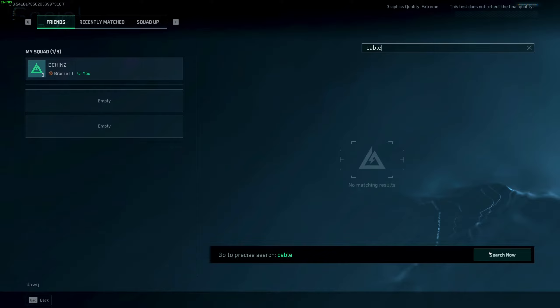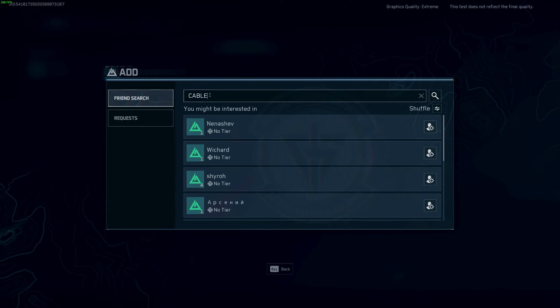I'm going to hit the search now button, and it's going to tell me that no players are found. I'm going to check to see if it's case sensitive, and again no players are found.